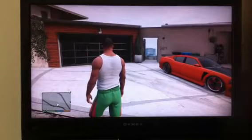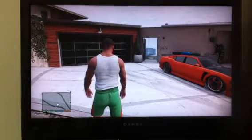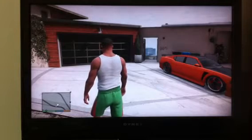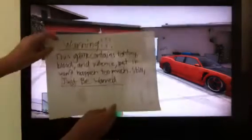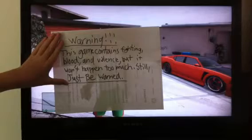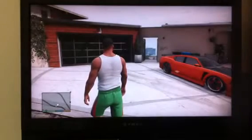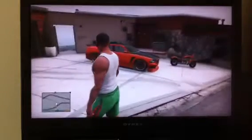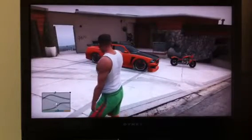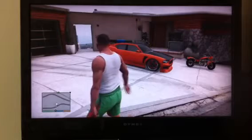Today we're going to do something different — it's going to be a tutorial video. We found some interesting cheat codes on GTA 5. Quick warning: this game contains fighting, blood and violence, but it won't happen too much. Parental discretion is advised. We're going to have fun but there will be some blowing up, explosions and that stuff. So moms and dads, if the kids don't want to see it, it's completely up to you.